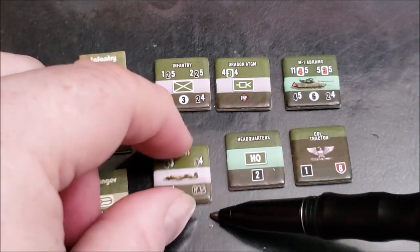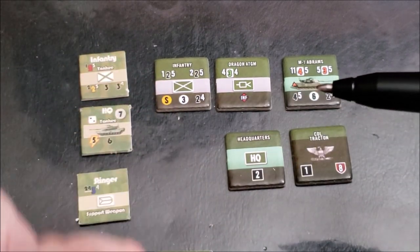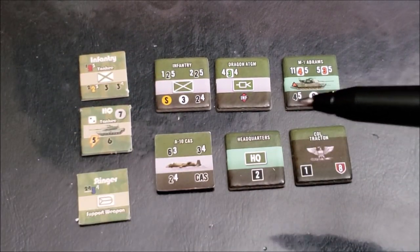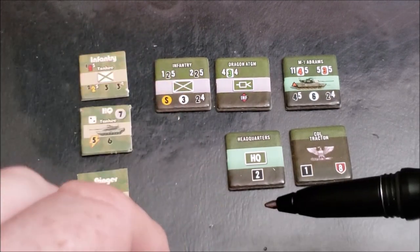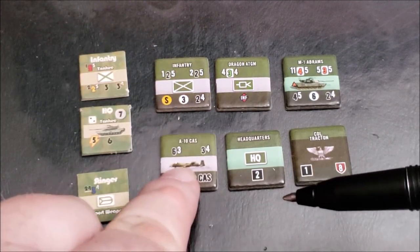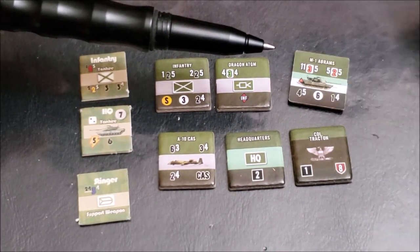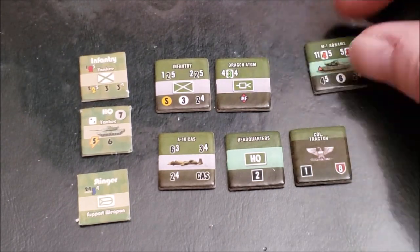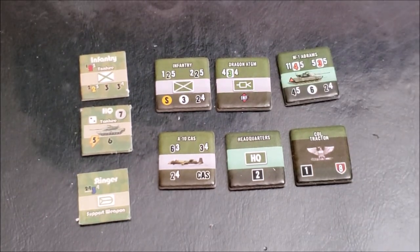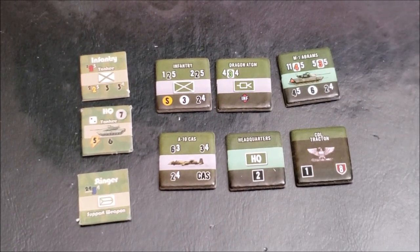This is also the same with close air support markers, which we didn't have in the original. The counter is the same on both sides, just making it a lot easier to find. Most other normal units will have the reduced step on the other side, and there will be some units that are just one-step units, which will just have the phrase 'one step' on the reduced side to let you know that it takes one hit and it's destroyed.